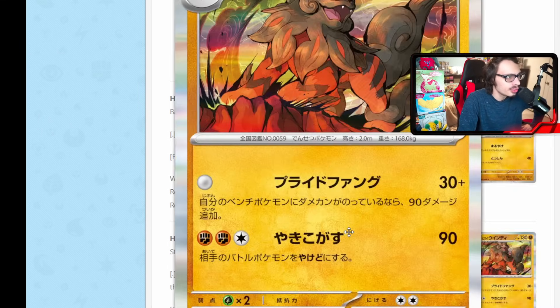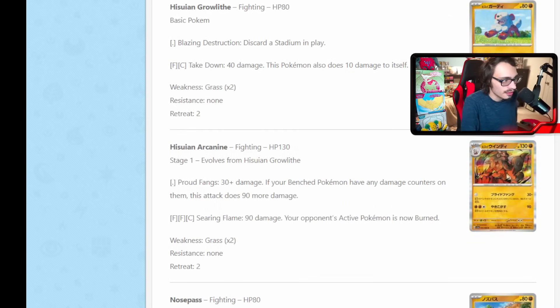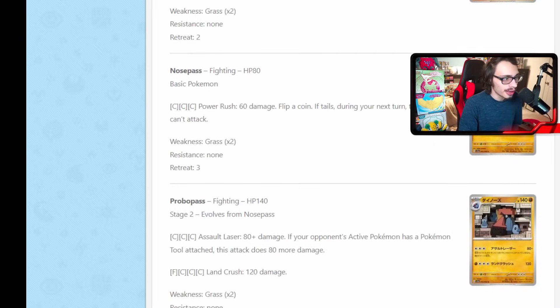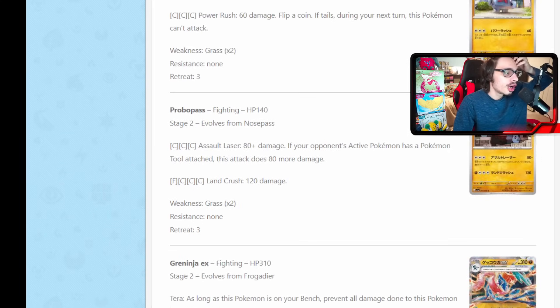Into the fighting types — Hisuian Arcanine has Proud Fangs: for no energy whatsoever, just 30 damage, but if your benched Pokemon have any damage counters on them, you do 90 more damage. So for no energy you can do 120 damage. You can play this with the Gengar from Lost Origin or Collapsed Stadium to activate the attack. You can also play this with the other Hisuian Arcanine from Lost Origin that does 160 damage if you have no cards in your hand. New Probopass has Salt Laser: does 80, and if your opponent's active Pokemon has a tool on it, it does 80 more damage. This does work with Reversal Energy, and it could be good against Iron Hands EX if they have Future Booster Capsule on it.